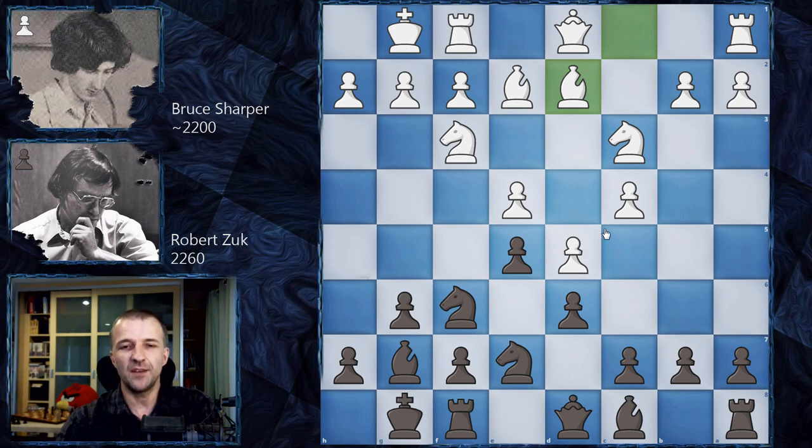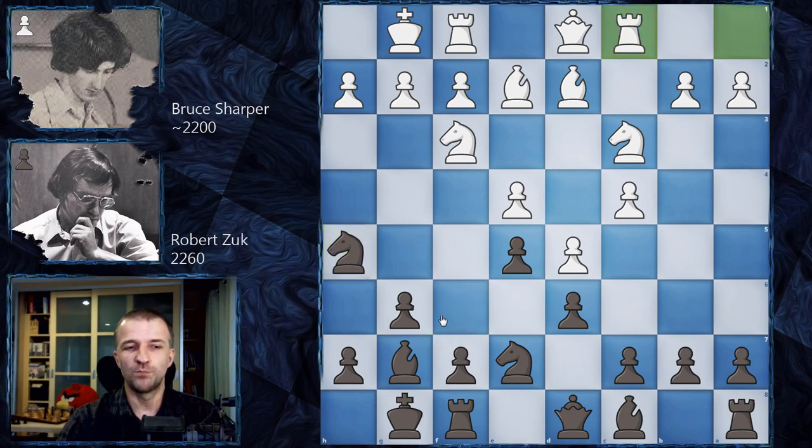Also, Bg5 is very much playable. However, in this game we have Bd2 — a quiet, non-attacking move. Now Nh5, preparing f5. After Rc1, we're still in the book; the most popular moves are h6 and f5. But here Black plays c5 on move 10 — I don't see this in the database, but it's playable to lock the center and focus on a kingside attack.